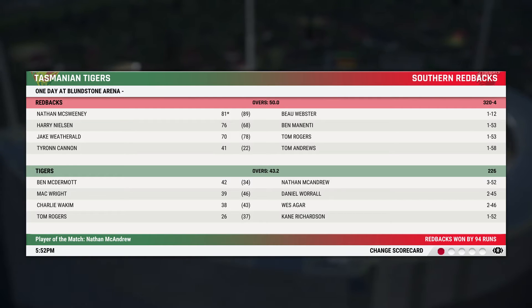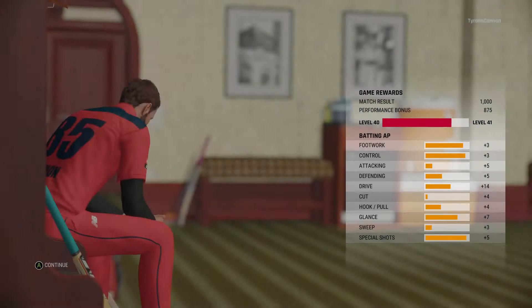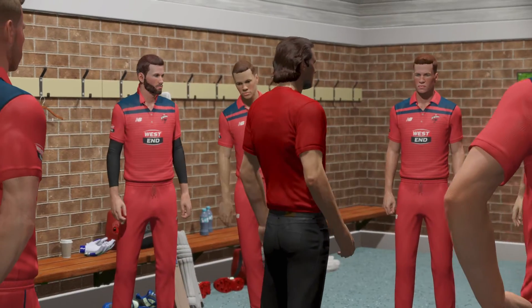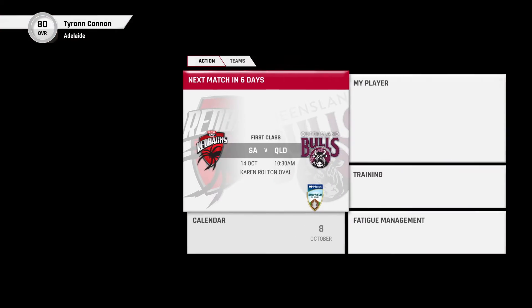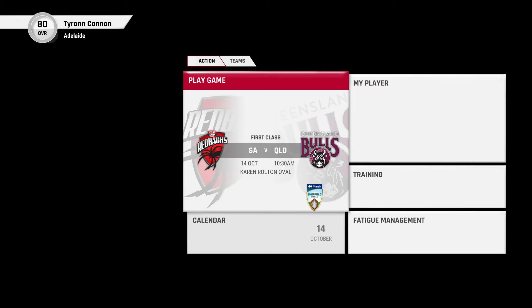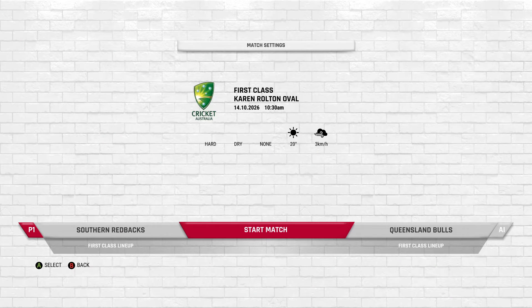We win by 94 runs. That's his second man of the match in a row, I reckon. Let's have a quick drink. There'll be a press conference. We've got plenty of work to do. So now we've got a first class match — let's go to fatigue management, do the fancy retreat, which is my personal favourite. Let's get stuck into the first class match up against Queensland.